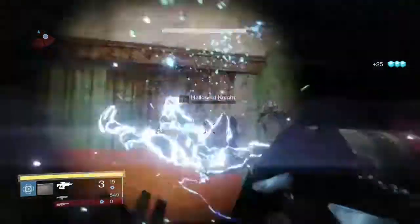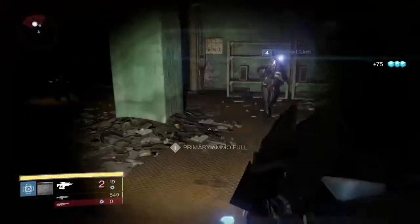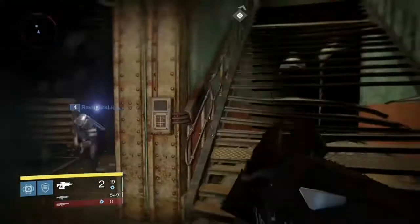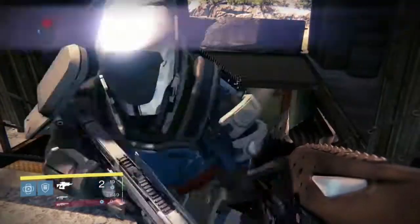I'm going to be showing you guys all the different kinds of enemies and where to do this — the Hive, the Fallen, the Cabal, and the Vex. And here we go, I'm going to run up and go down one last time. I don't know why this guy's following me — what are you doing, level four?